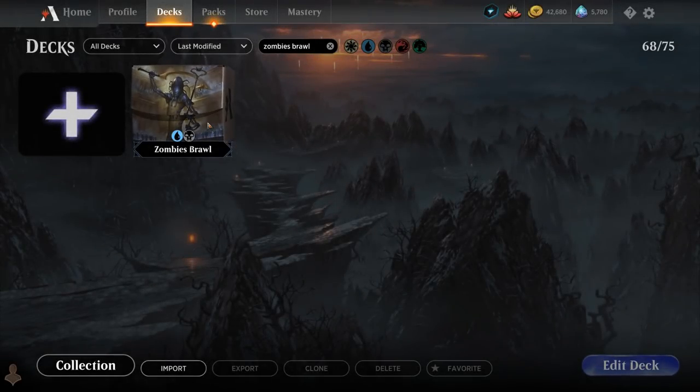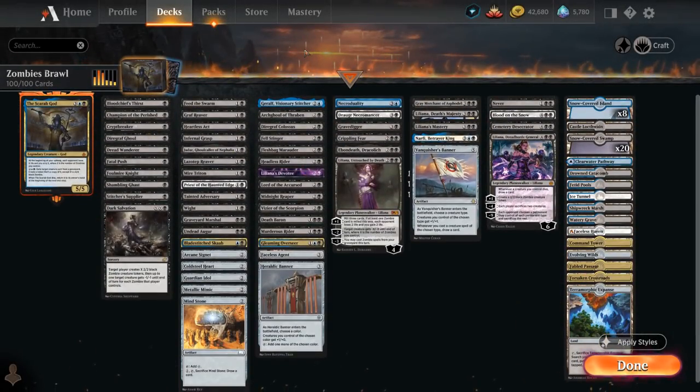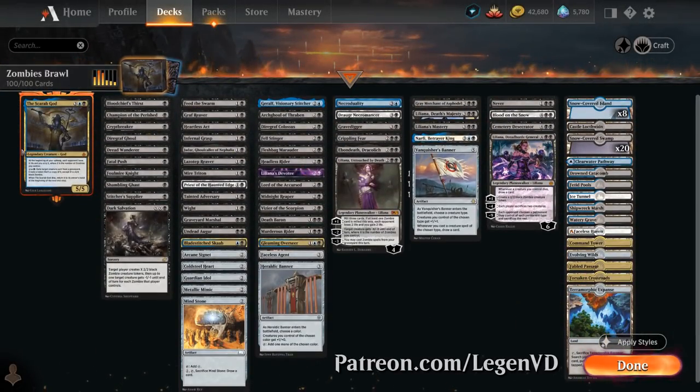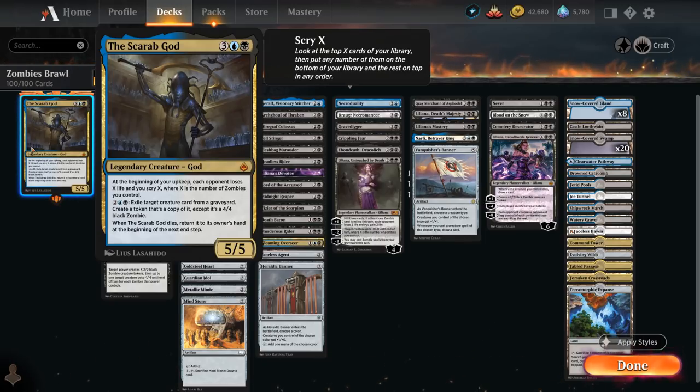Hello and welcome to another Historic Brawl gameplay video. Today we're taking a look at a blue-black zombie tribal deck as voted on by my supporters on Patreon, featuring the Scarab God as our commander — a 5-mana 5/5 legendary creature god. At the beginning of your upkeep, each opponent loses X life and you scry X, where X is the number of zombies we control. We can also spend 4 mana to exile a target creature card from any graveyard to create a token that's a copy of it, except it's a 4/4 black zombie.